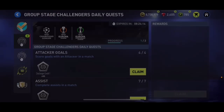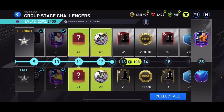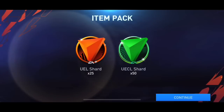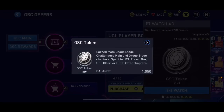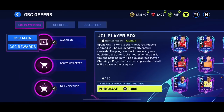I can go ahead and complete this, claim these challenger credits, and open some packs. In the star pass I can't get that elite player. Let me collect everything from the challenger pass and claim some shards. Now let me open the GSC offers pack - the UCL one. I've got 1050 GSC tokens. Make sure to watch the ads every single day to get as many GSC tokens as possible - I haven't been doing that because I haven't been logging in much.